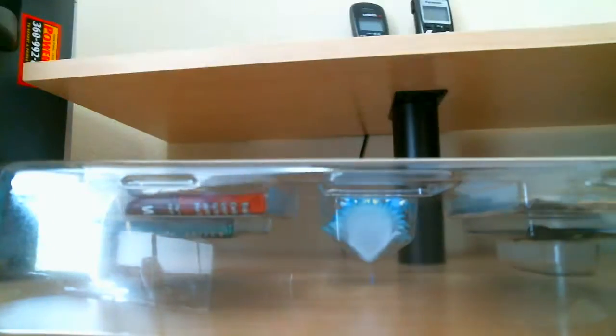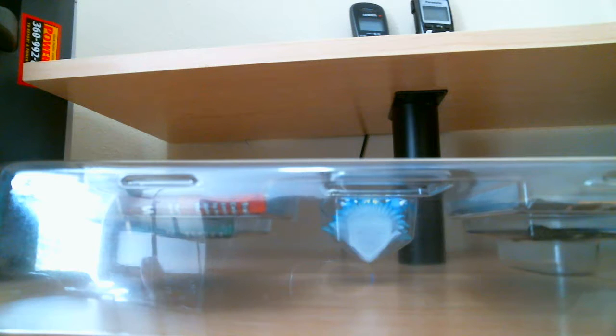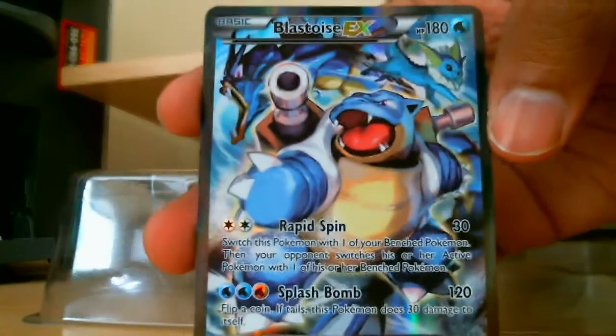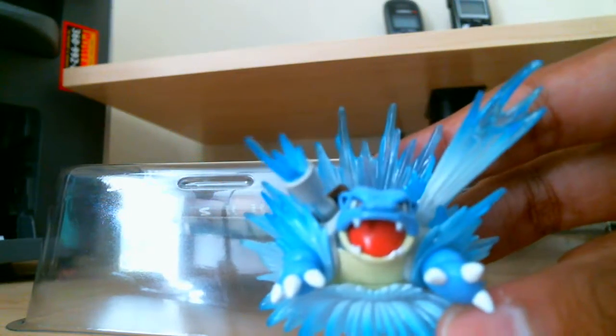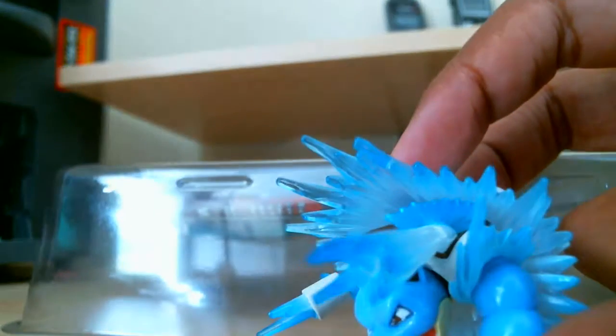Let's see if I can open this. They package the EX card very tightly in there — oh, that was close. Look at that. Beautiful. Awesome. I'm going to set that aside for later. There's the figurine, which I don't really care about the figurines but I guess they're pretty cool. I like this part right here — look at that, the hoses have the water coming out. Very awesome.